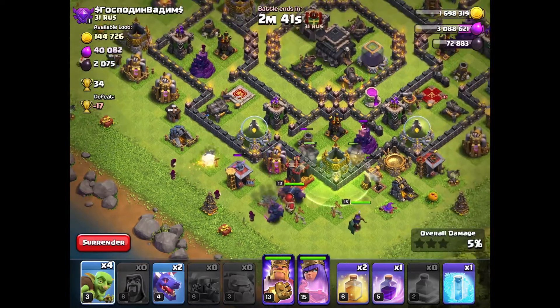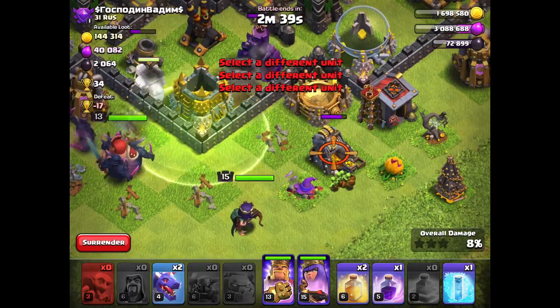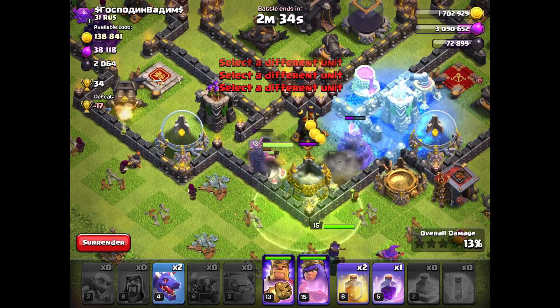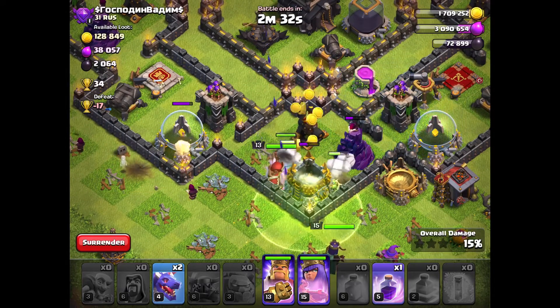There's no Builder Huts around or anything around the corners. That's why I have those 4 Wizards, basically. Pretty good.